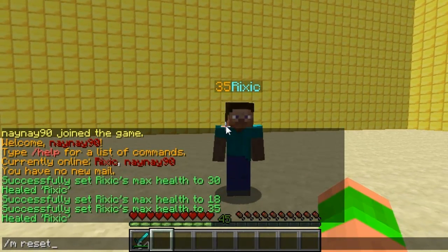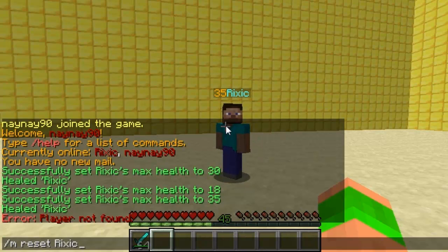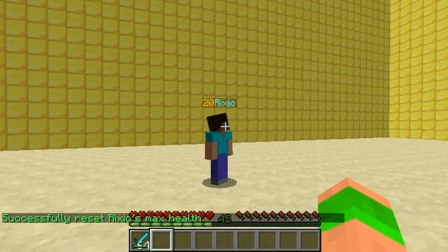Then you can do /m reset — note it's one word — followed by the player's name, and it will reset their health back to the default amount. This should reset his health back to 20. If I hit him it should update — yeah, his health is 20.